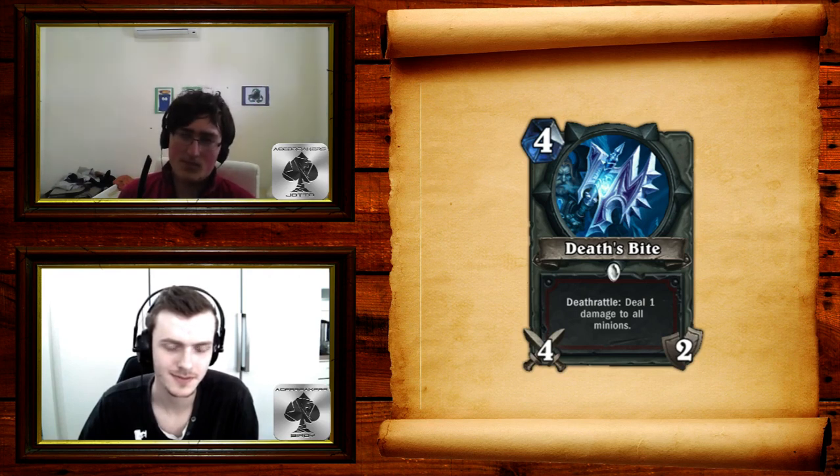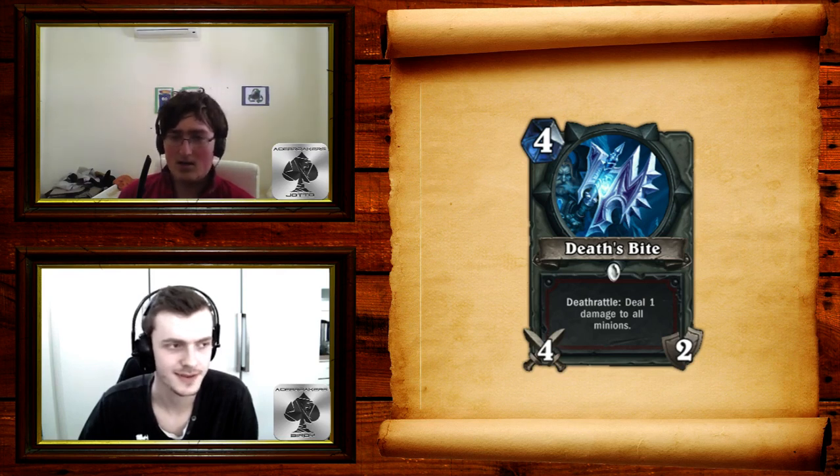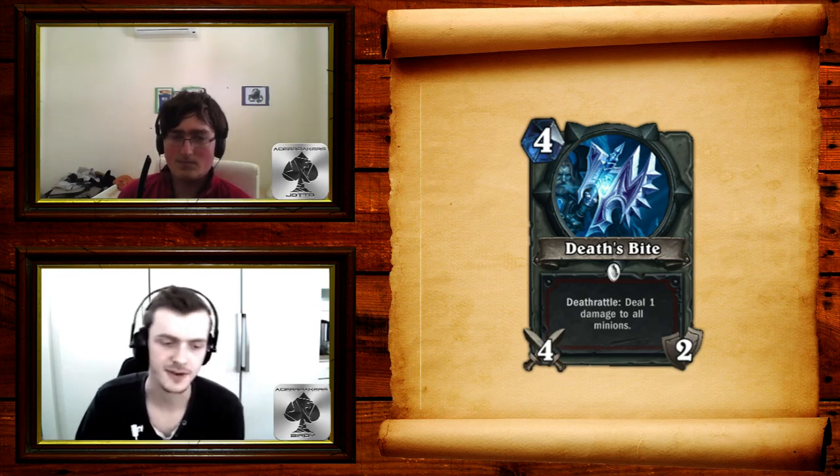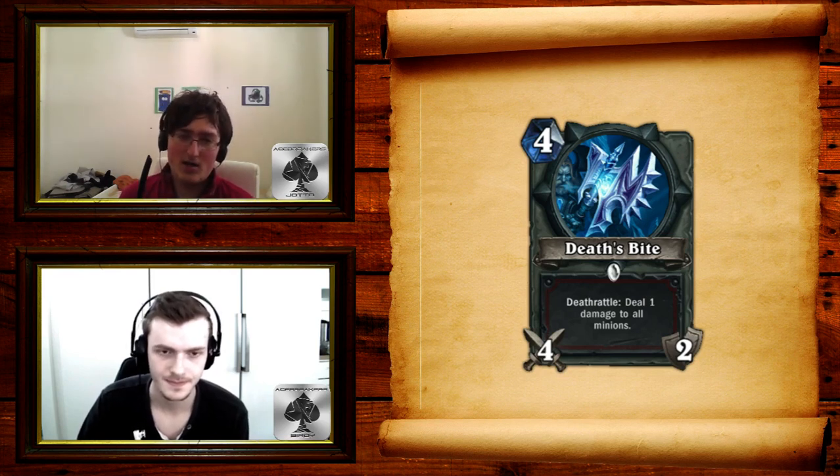Constructed: windmill slam, you want it. Arena: I'm not sure actually. It's a Truesilver, and Truesilver is a bomb in Arena. But I think the Deathrattle could be a drawback in Arena because you never know what you're going to draw, and it's not as versatile in Arena as it is in Constructed. I think Truesilver is definitely better in Arena. But it's okay in Arena, especially if you're running a slower deck — it's a 4-mana 2-attack, 2-durability weapon. That's a good weapon. Constructed, definitely.